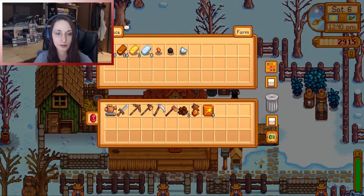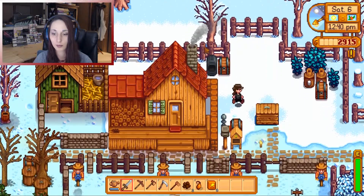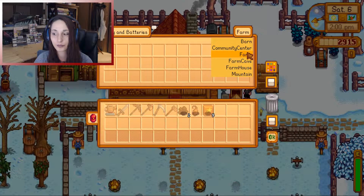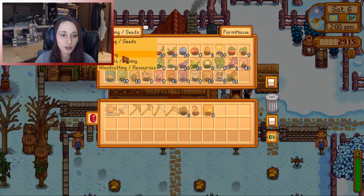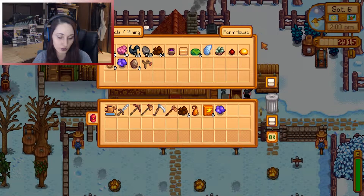Over here is my furnace setup and everything. I keep coal usually stocked up, but I haven't been in the mines in a few days. So because I don't feel like going back into the house, I can actually just use the Chests Anywhere mod, which allows me to open up a chest anywhere within the game as long as I have a chest I can drop down. Since I already have this one in place, I can go to farmhouse, select which chest I want, go into minerals and mining, and pick up that amethyst that Clint would like me to give to Emily.